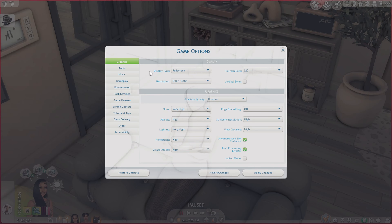For in-game settings, I have my refresh rate at 120, though 60 is generally fine. My Sims quality, objects, and lighting are all on Very High. Reflections and visual effects are on High. Edge smoothing is currently off — I've been keeping it off lately. 3D scene resolution and view distance are both High, and I do not have laptop mode checked. These settings work for me, but be careful not to overload your own computer.